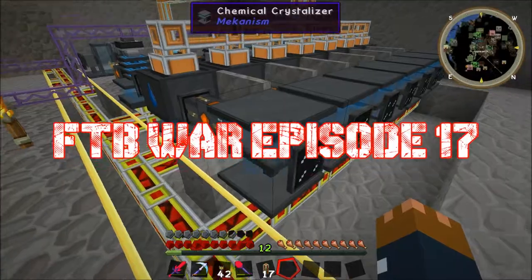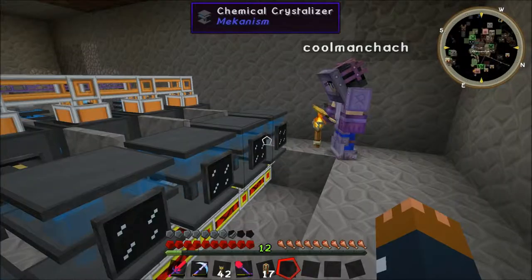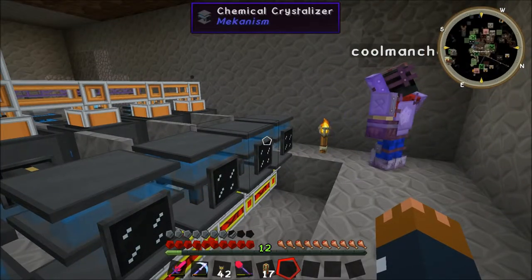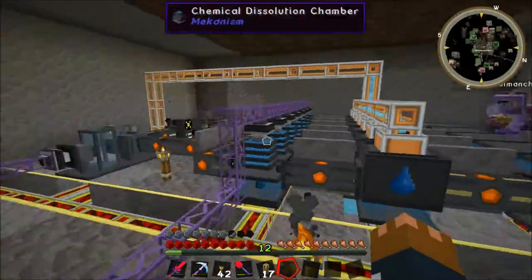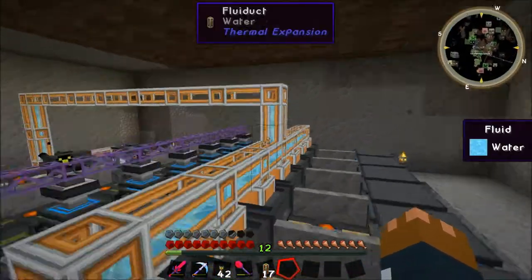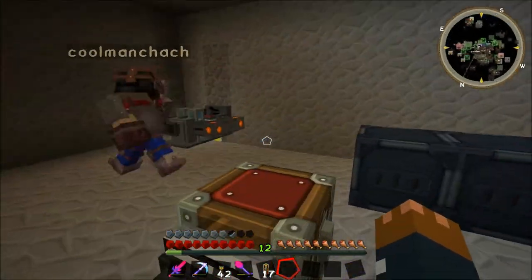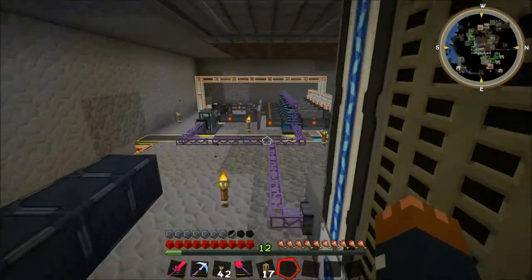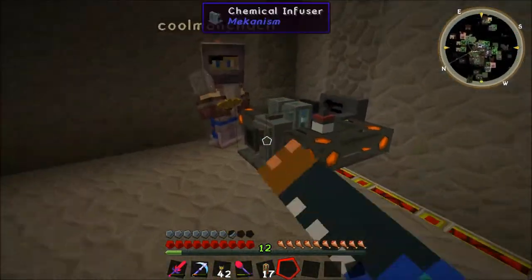The clean slurry crystallizes into crystals — that's a pretty cool animation. So the way it works is one ore turns into a thousand millibuckets of slurry, and each 200 millibuckets of slurry will make a crystal. The crystal will then be processed into an ingot each.